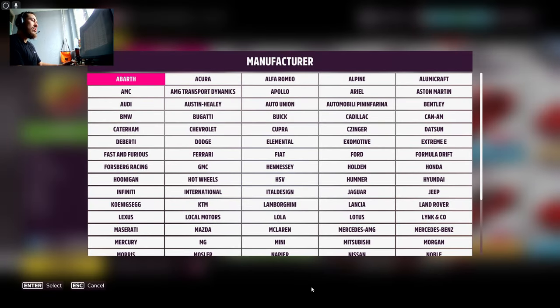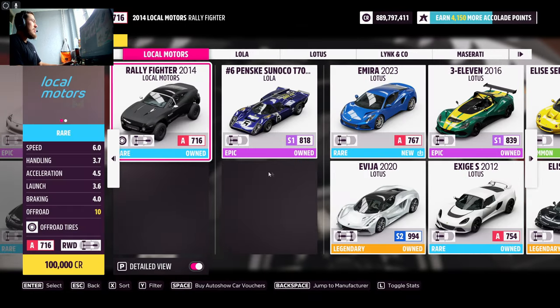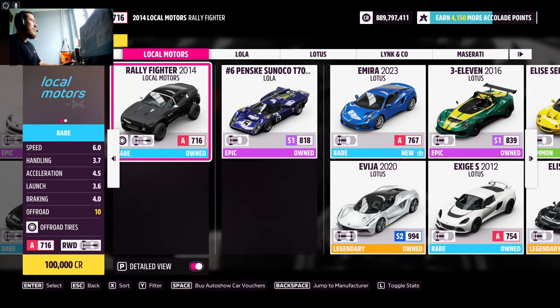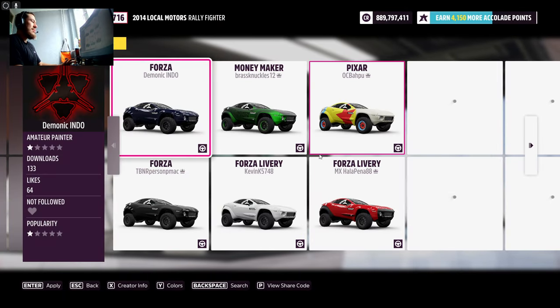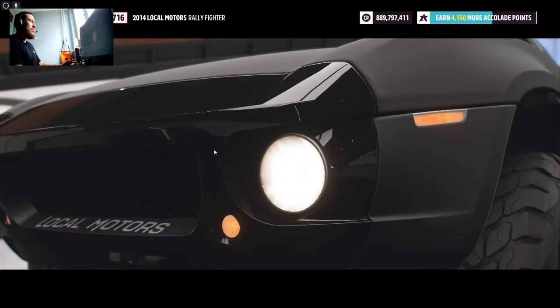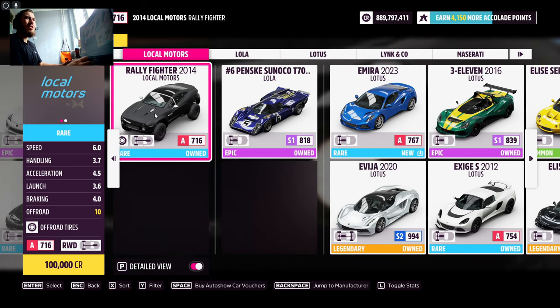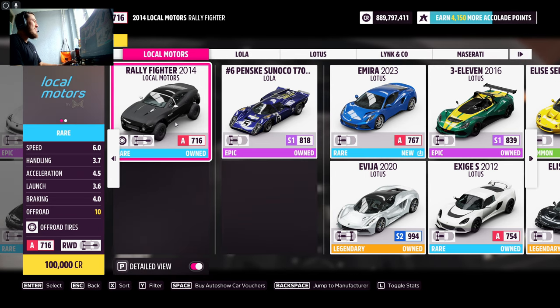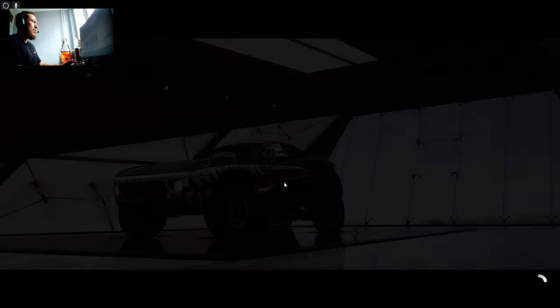It works on every single car but some cars are actually a little bit better than others. You're going to go to Local Motors and buy the Rally Fighter 2014. It's actually 100k CR so it's not that cheap but it's not that expensive either. I already bought one so I'm not going to buy another one. But pretty much go ahead and buy it, then go in the menu and go out.